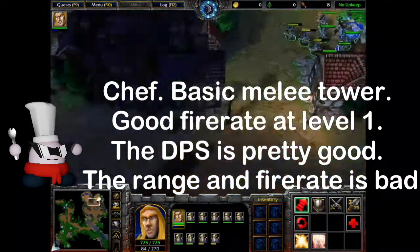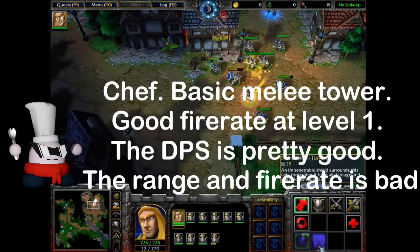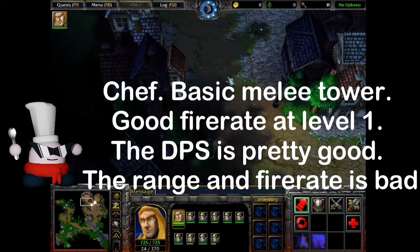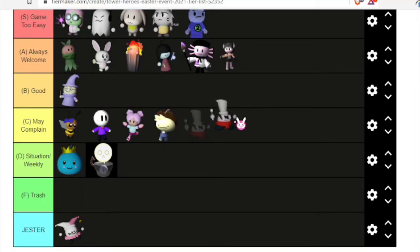Chef — a basic melee tower. Good fire rate at level 1. The DPS is pretty good overall, though the range and fire rate are bad at higher levels. The DPS is pretty bad. Voka — the biggest range in the Tower Heroes franchise.